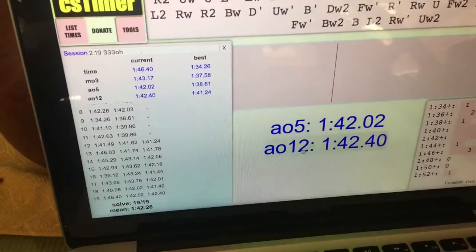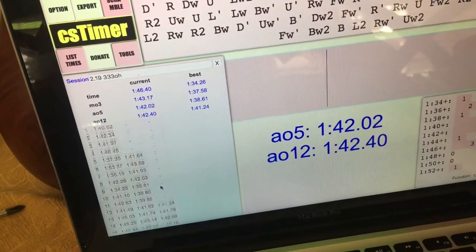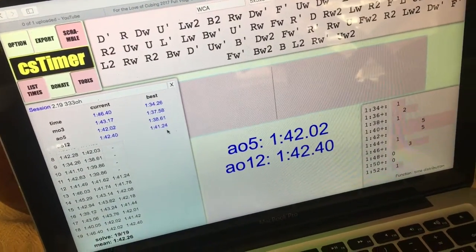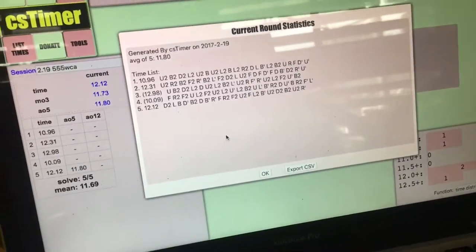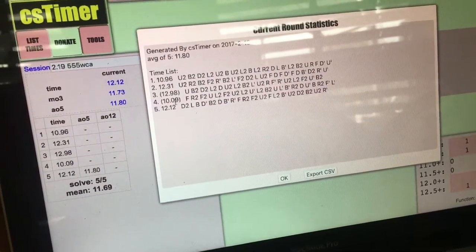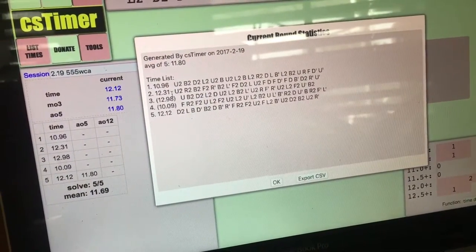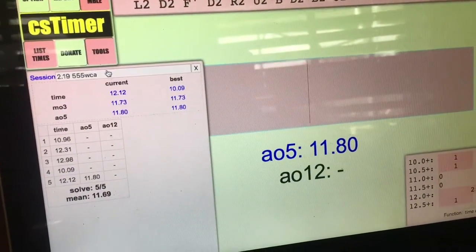There have been quite a few 5x5 solves. Mean of all of them 1:42, best single 1:34, best average of five 1:38, best average of 12 1:41. I haven't done an average of 12 in a while so I'm pretty sure that's a PB too. I did a few 3x3 solves — the last one I messed up, was gonna be like a 10 and got a 12. This one was about to be a nine but I locked up, then got a counting 12.